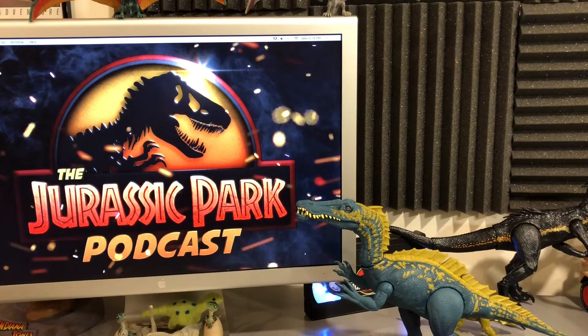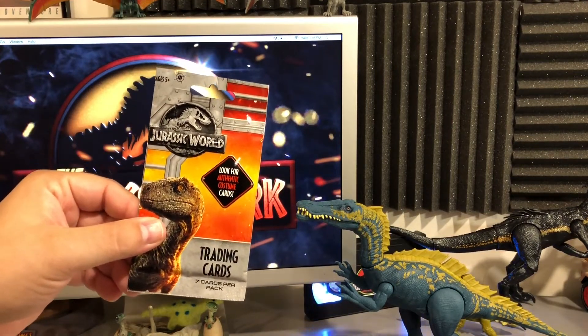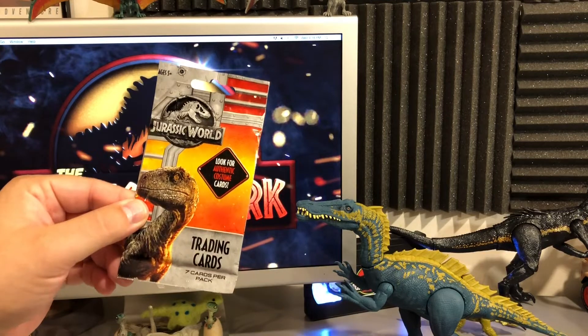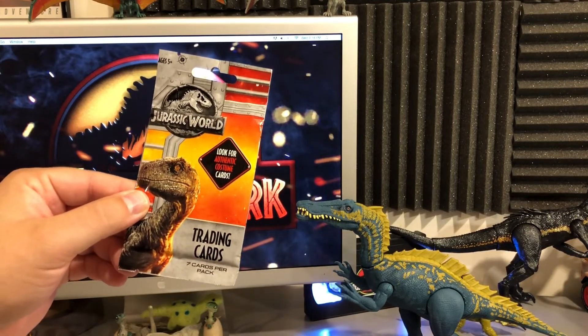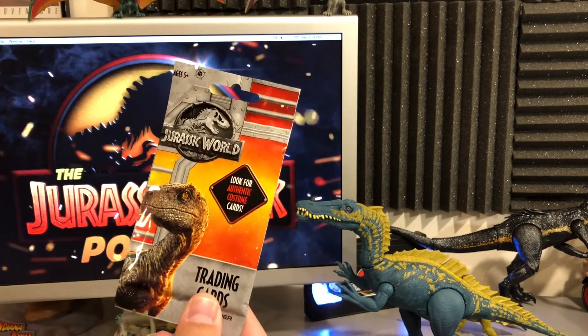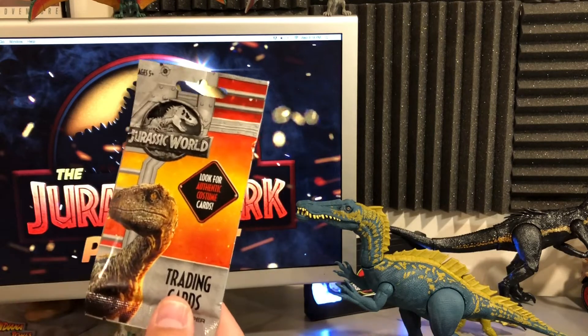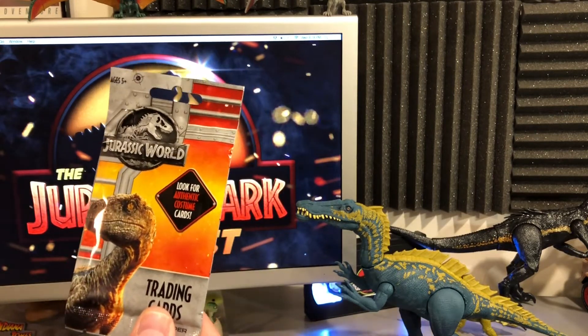Hello everybody and welcome back to another video here on the Jurassic Park Podcast YouTube channel. I am Brad Jost, host of the Jurassic Park Podcast, and today we're going to be looking at some of the Jurassic World Fallen Kingdom trading cards. Branded towards Jurassic World Fallen Kingdom, you've got similar packaging to the Mattel items with the crate, lava flow background, and Blue featured on the front.